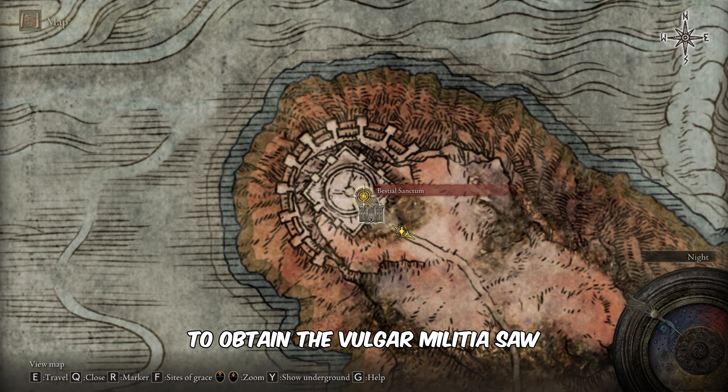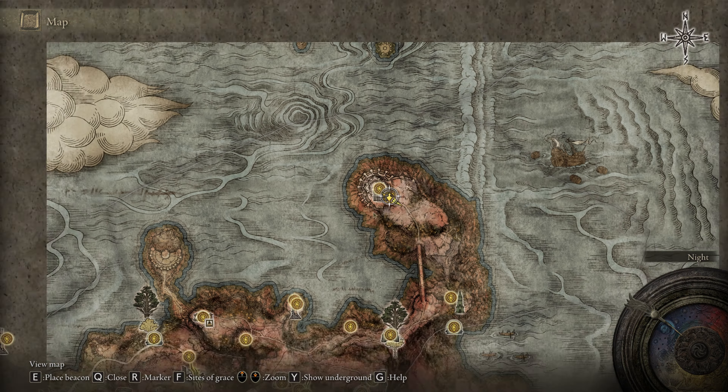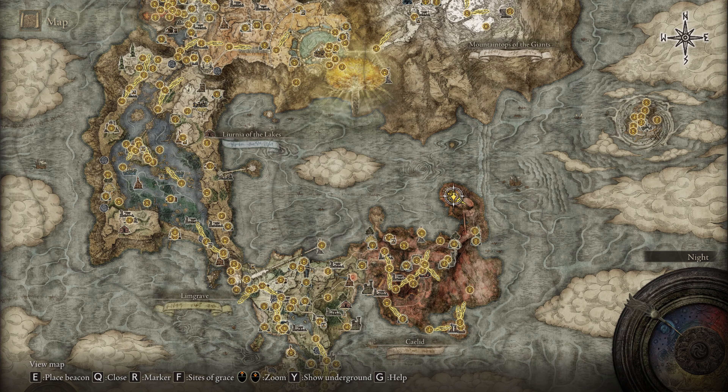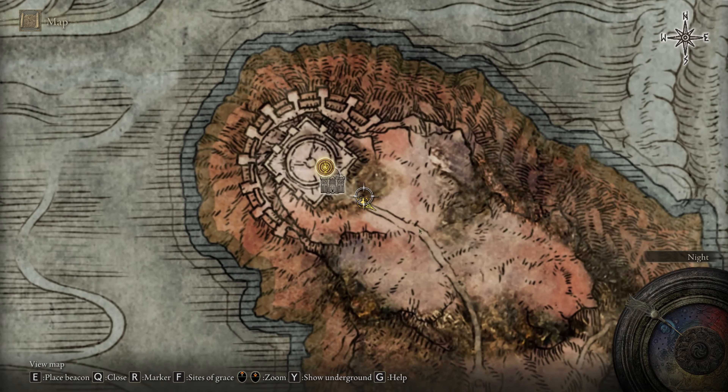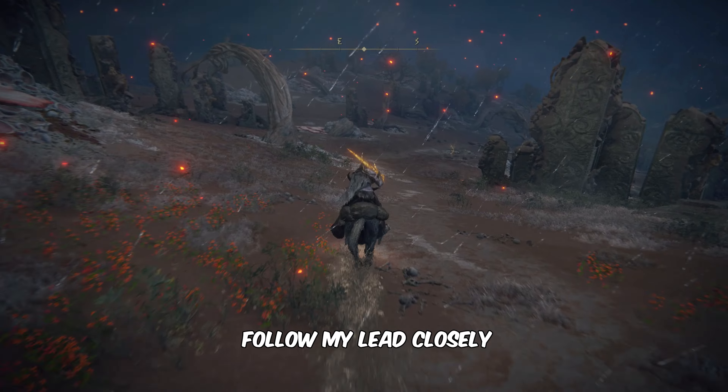To obtain the Vulgar Militia Saw, head towards the marked point on the map. Upon arrival, summon the torrent and follow my lead closely.